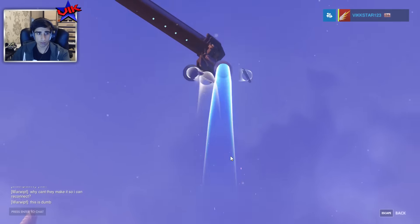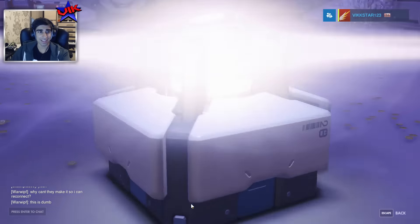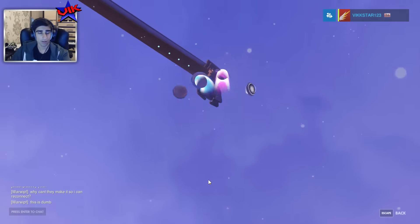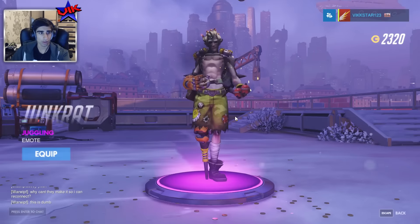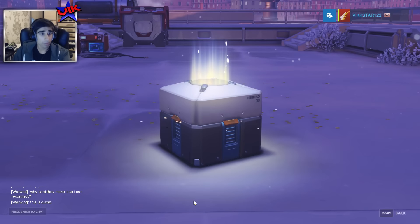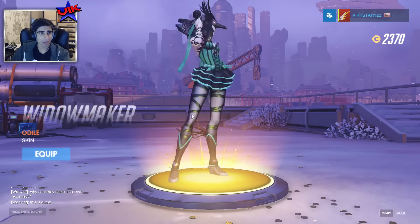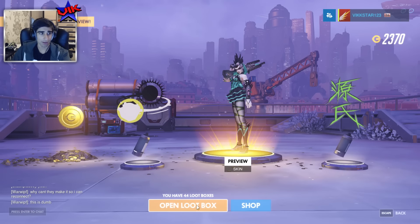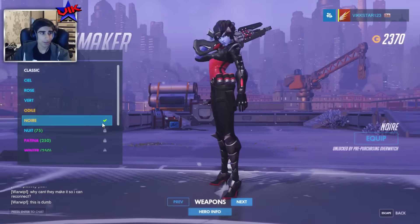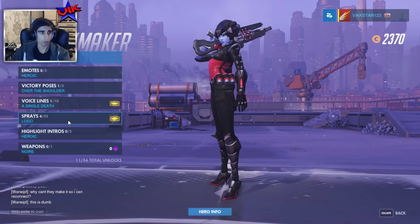Look at those currencies. I know what I'm buying with my currencies. We've got some sprays and stuff — nothing. Come on, give me the skins. No, this ain't good enough. Epic skin in here. There it is. That's a good emote — I need that. Legendary skin! I find it a bit creepy though. I think I prefer the current Widowmaker skin that I have. Let me go and check again — let me compare.